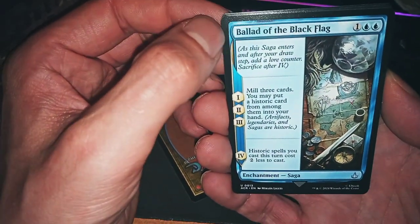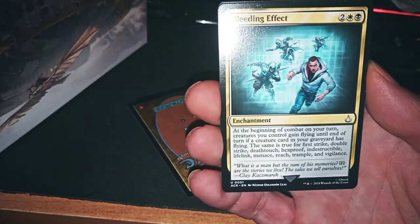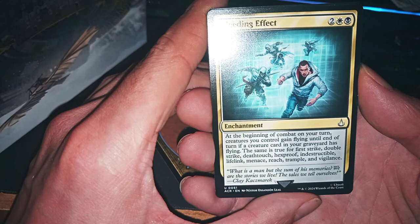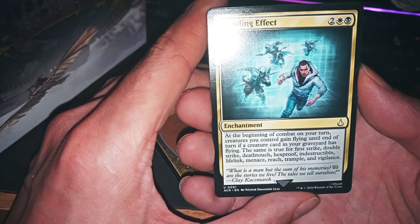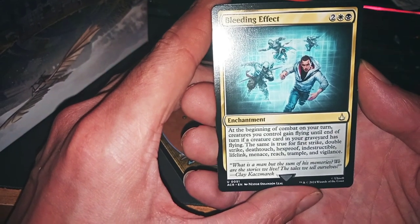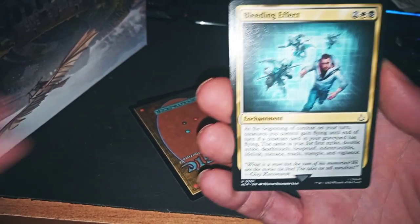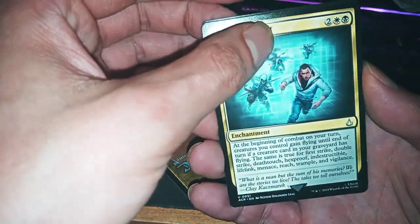Oh, Legendary Animator — maybe good. Bleeding Effect: at the beginning of combat on your turn, you can give a creature flying until end of turn. If a creature has flying, it also gets first strike, double strike, deathtouch, deathproof, indestructible, leveling, menace, rage, trample, vigilance. This is very good for only 4 mana. You need pentacolor for milling — interesting.